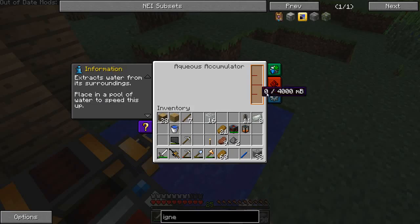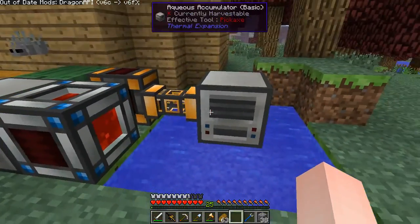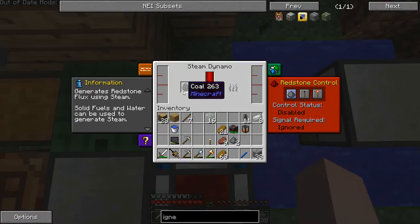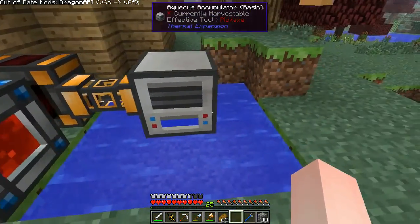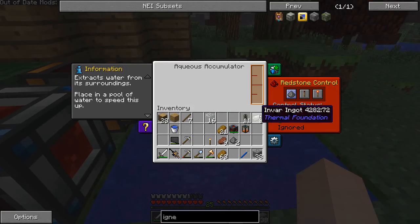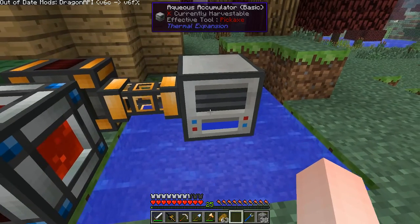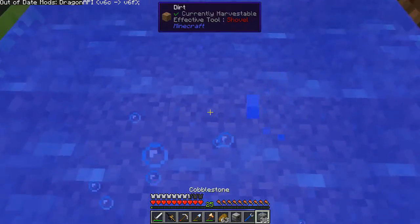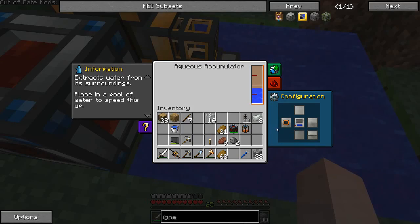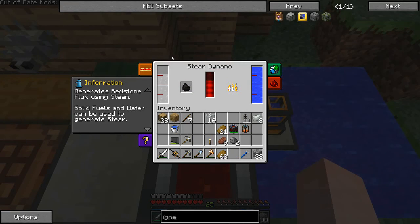The aqueous accumulator seems to not be doing anything. I'm not exactly sure what's up with that either. It says to place in a pool of water to speed this up. So if I actually put it in the pool of water instead... oh, there we go. This is powered up, steam goes — we have full water and full steam. I guess that's how you get it going fast.